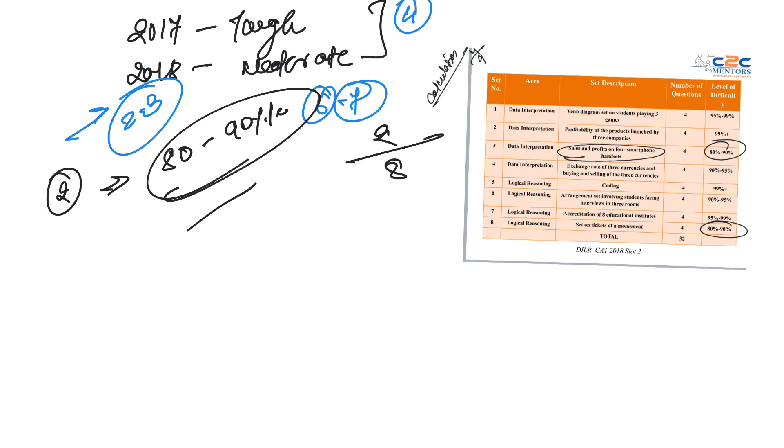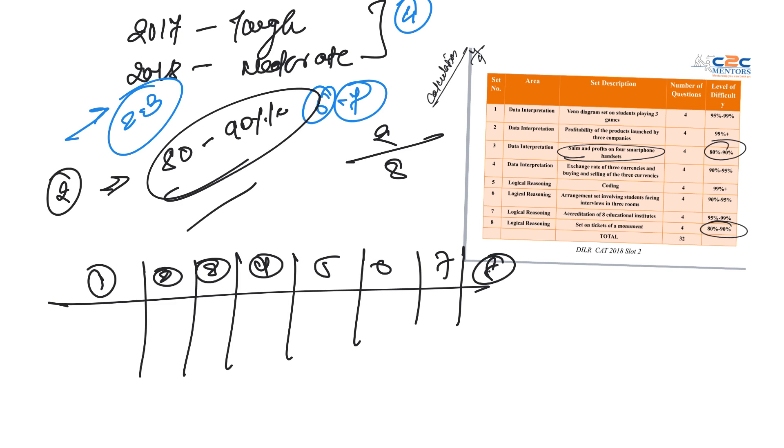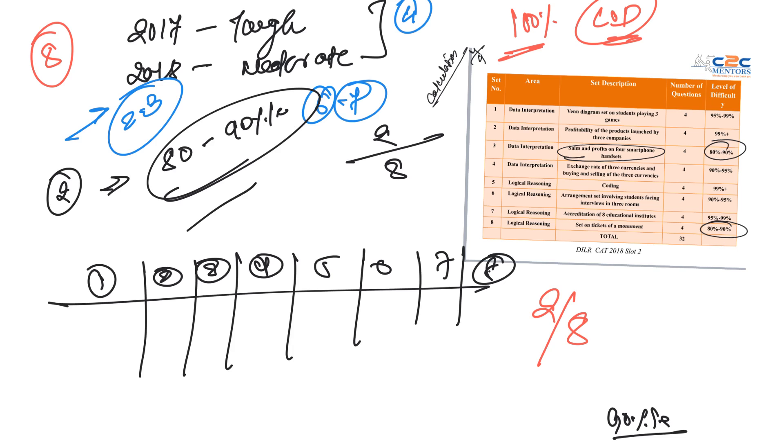Out of 8 sets, your first target should be just 2 sets. What most students do wrong is go set by set — don't do that. My proposal: when you begin your DILR segment, your main goal should be solving only 2 sets fully out of 8. Choose any 2 sets that can give you 8 questions with 100% accuracy. The LOD is manageable and doable. Once you've solved those 2 sets — 8 questions done — you are at 80 percentile plus. Then the real game begins.